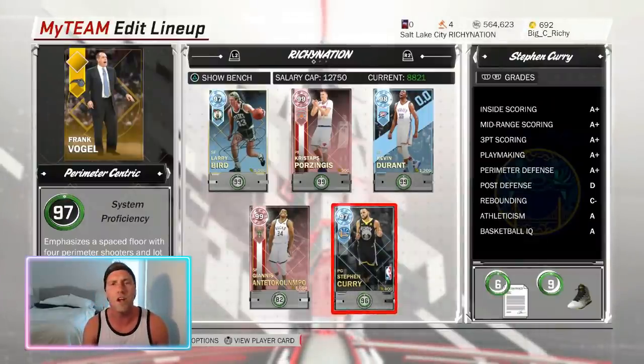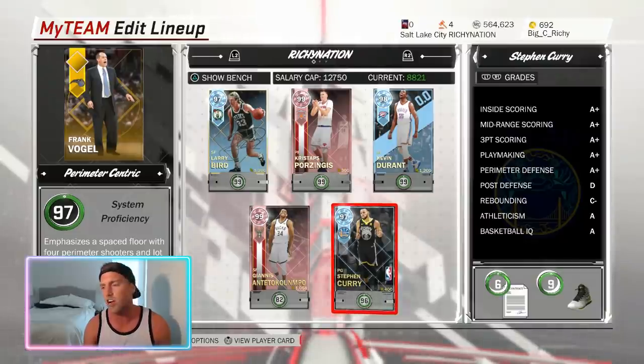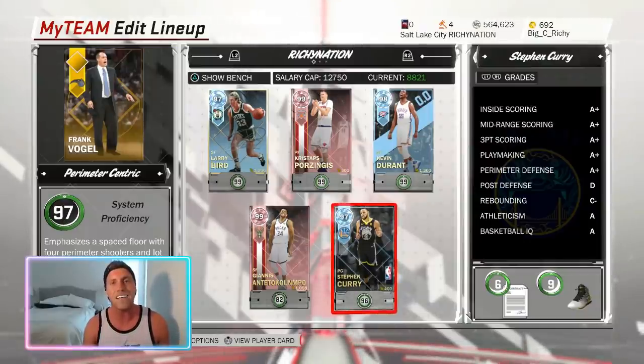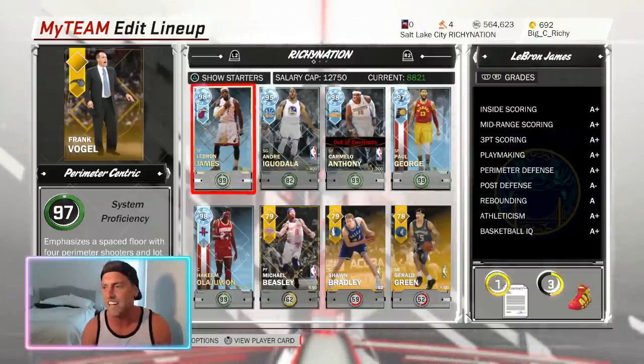You're probably wondering why I am running him at the two. Because this year is a different year — you can't really run cards like this at the one. He's going to run into LeBrons and Giannis's and T-Macs. That's just not fair for a little Chef Curry.